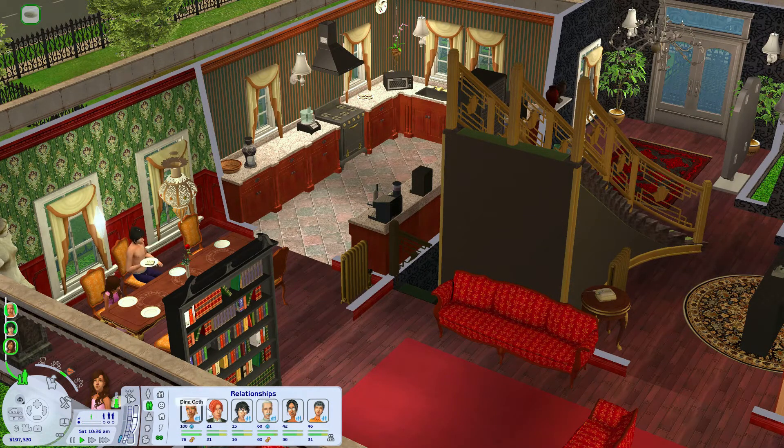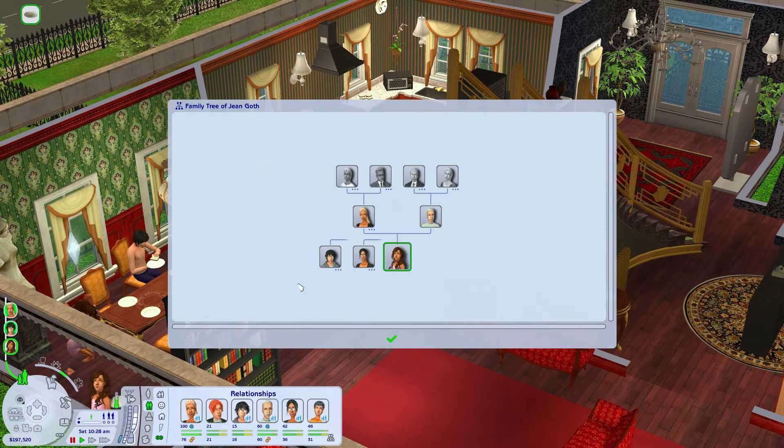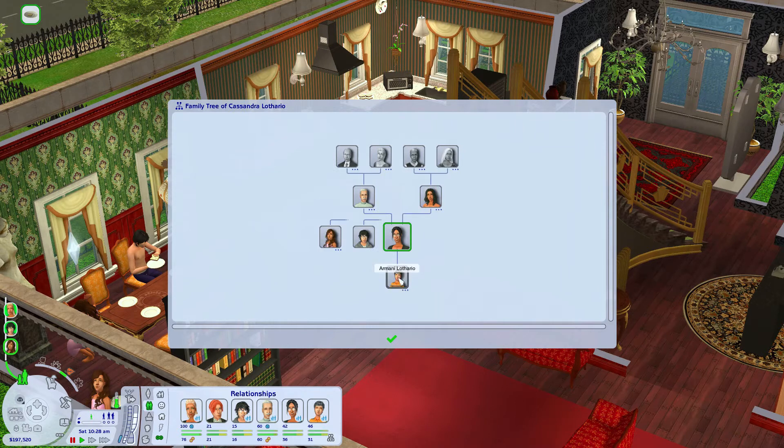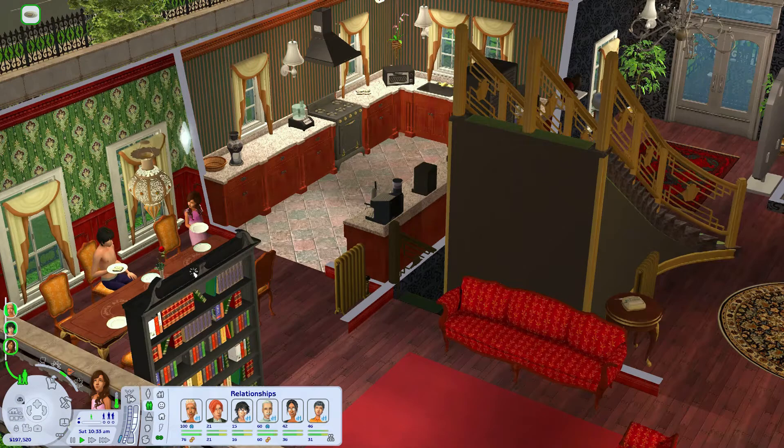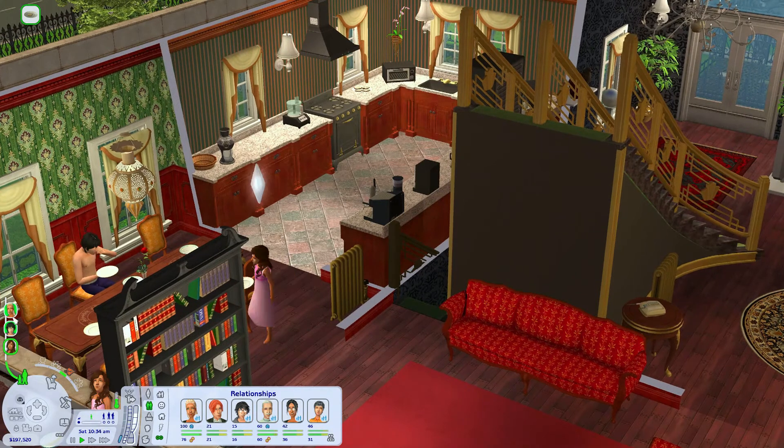Jean is really close with Dina but doesn't really close with anyone else. How is she related to Armani? Oh — she's Armani's auntie. And she's doing the dishes like a good little egg.